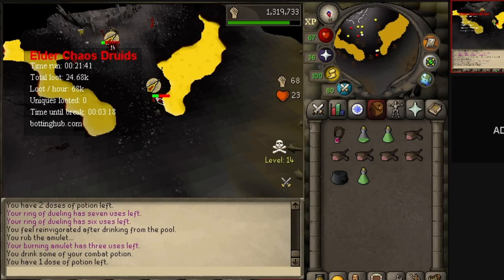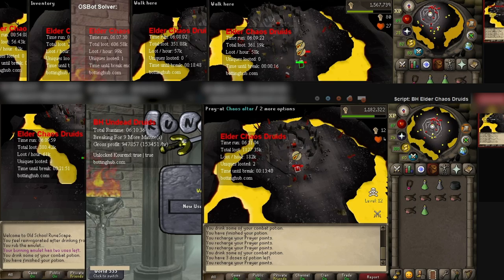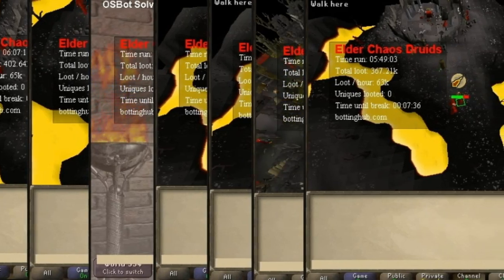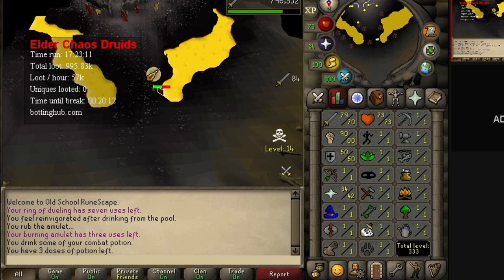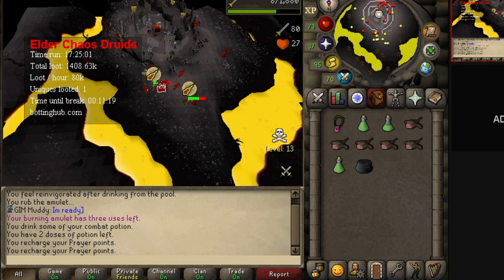I checked on my elder druid farm and they've been running for a few days now. One of my accounts reached 64 attack and 75 strength. There are 8 elder druid bots running on my main PC and 7 on my laptop. The rest of my accounts are in the 75 strength range with no bans. One account has 80 attack and 80 strength, and each account has made 6.2 million in gold — that's over 90 million gold in 3 days.